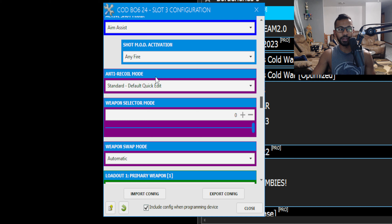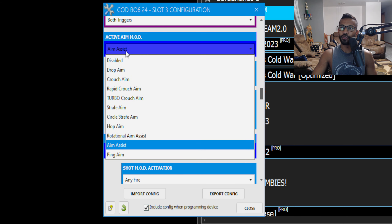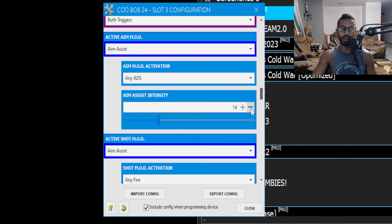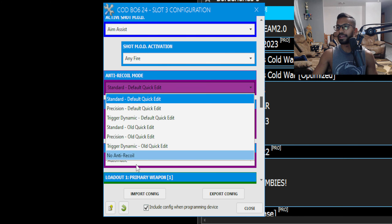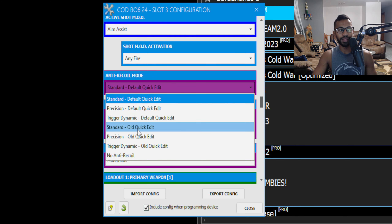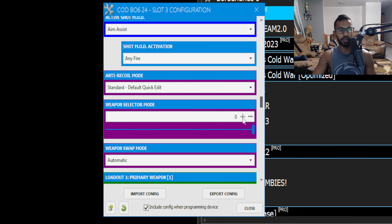Next setting is your anti-recoil mode. For aim assist intensity, I recommend leaving the value anywhere between 10 and 15 — the aim assist drag will vary depending on your number. The higher the number, the more screen shake you'll get. If you go up to 20 or 25 you'll start getting that little circle on your screen. Just lower this value if you don't like it. For anti-recoil mode I use Standard Default Quick Edit — leave it on that, it works best.